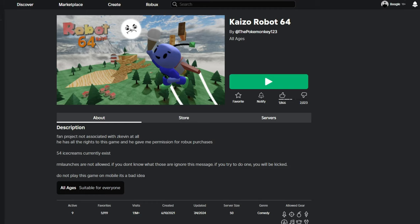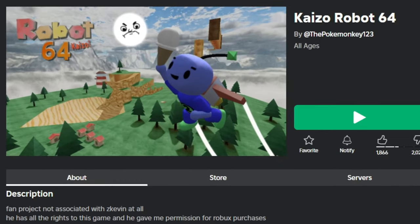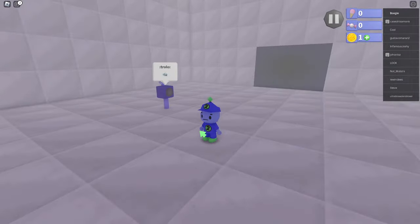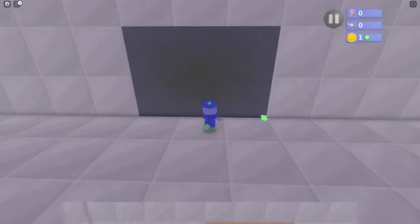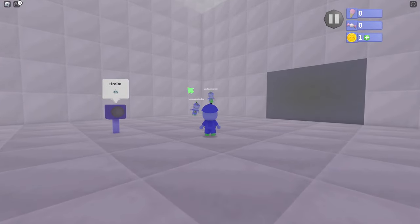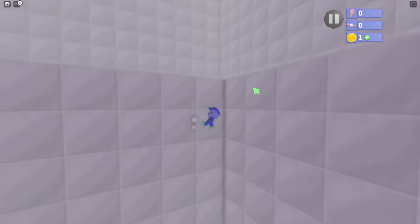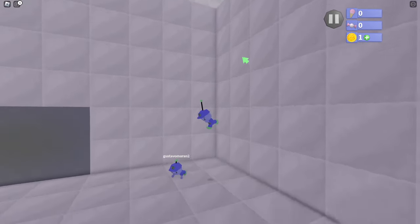The next hard game we're going to play is called Kaizo Robot 64. In this game you usually have to go over here and break something. We're trying to get on top of this wall — so you backflip by pressing E, then go here. Here's where the real challenge begins — the jumps in this game are actually so insane.